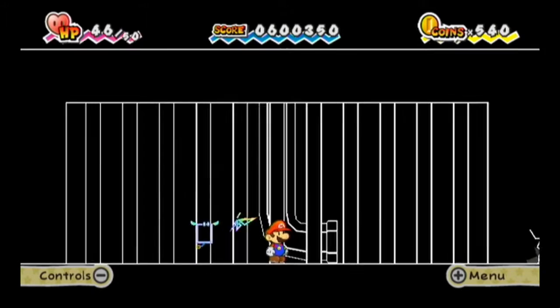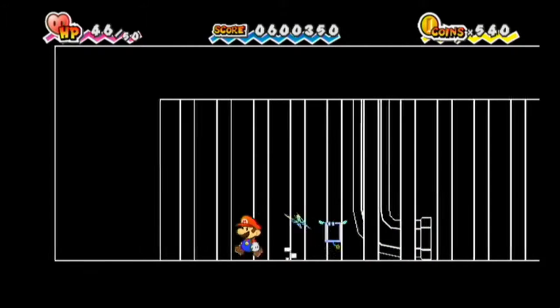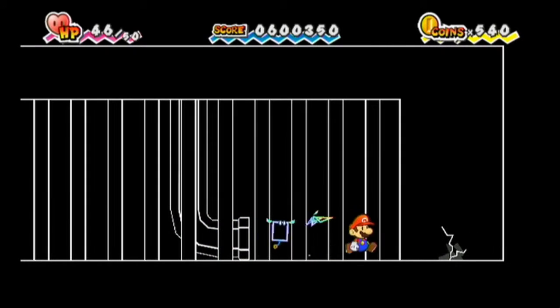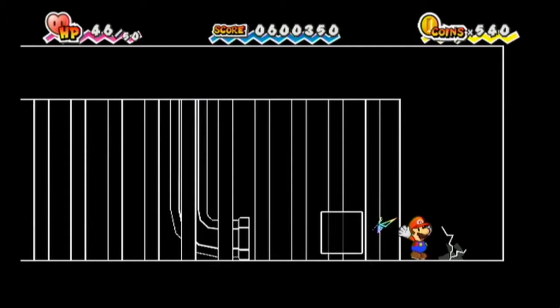I'm a dog trapped in prison because there are bars and I can only see in black and white! Hey everyone, welcome back to Let's Play Super Paper Mario. In the last episode, we made it through Chapter 1, got to Chapter 2, got tricked and got thrown into prison. In this episode, we're breaking out. It's a prison break!